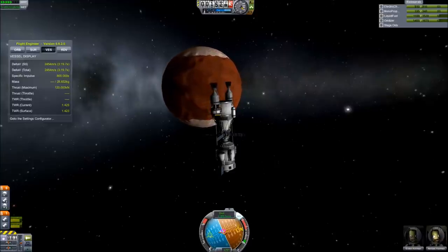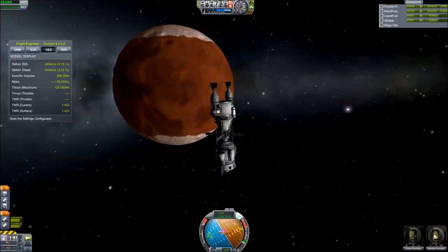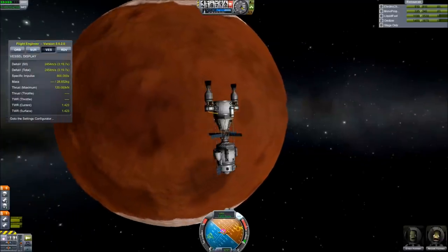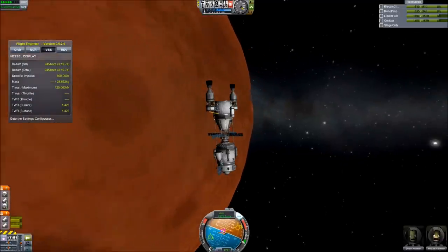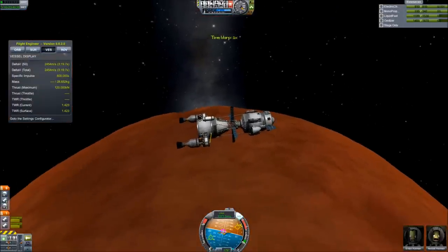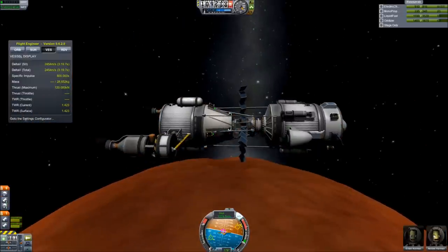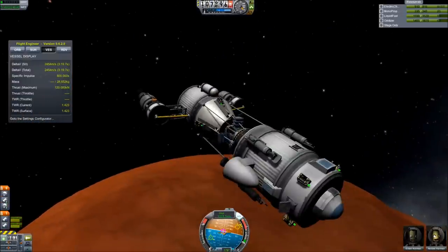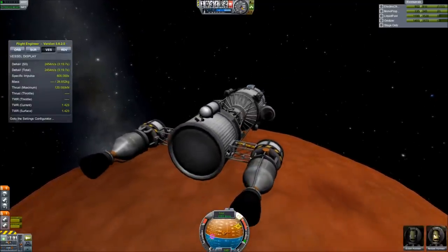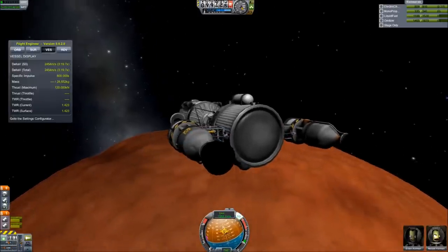We're slowly flying in towards Duna now, getting a little bit closer. As we get closer in here, something you really want to not forget to do — it's going to go back to one-time speed — you're going to want to pull those solar panels back into your ship. Press the 1 and 2 keys, because if you don't do that, the air resistance from the atmosphere is going to cause them to break apart and your ship will be without power. I'm also going to point prograde in case something horrible happens.